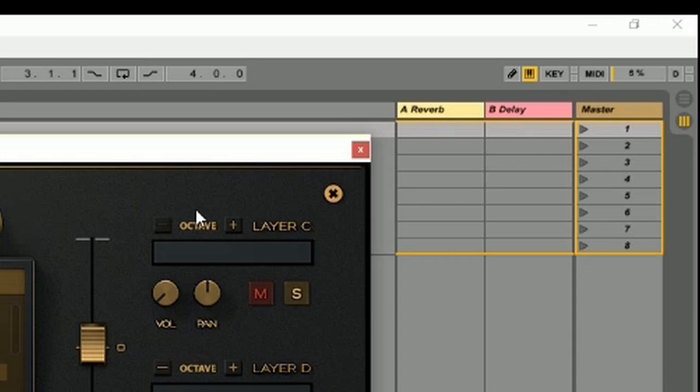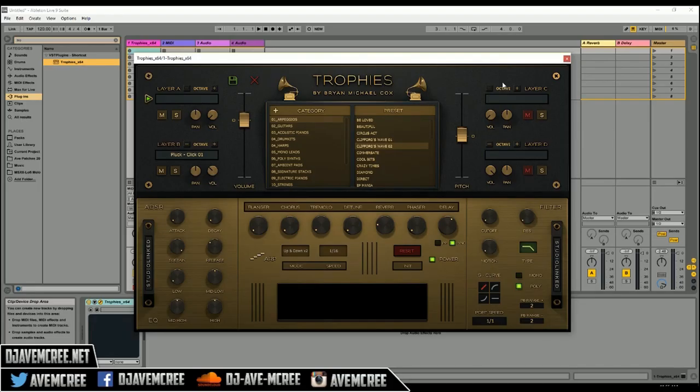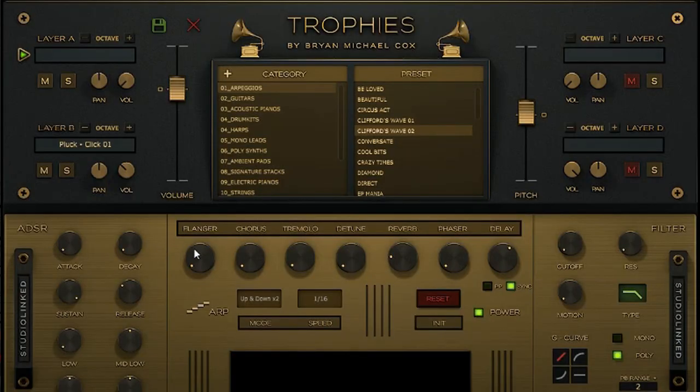Ableton is very optimized, which is why I'm an Ableton user. It has ADSR and also an effects module with flanger, chorus, tremolo, detune, reverb, phaser, and delay. And then it has a filter section and also an ARP section.